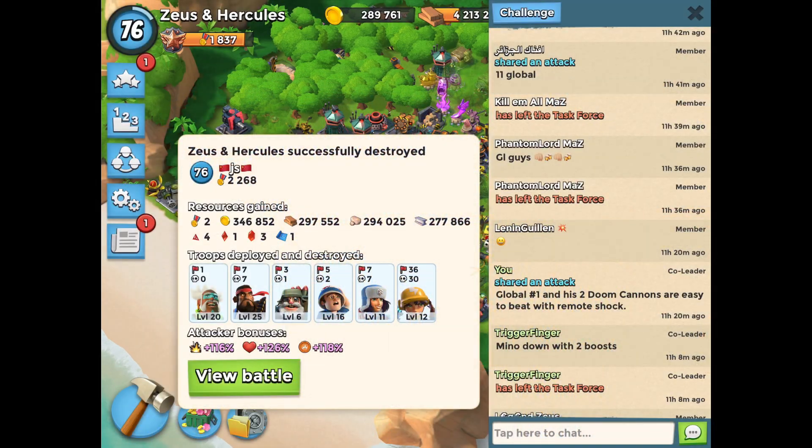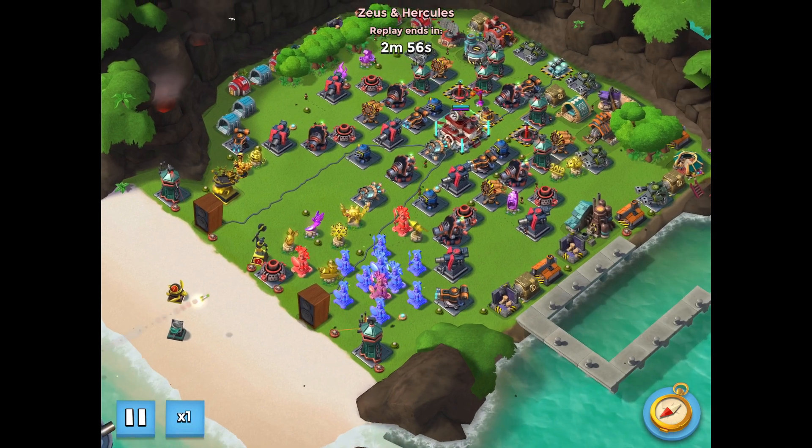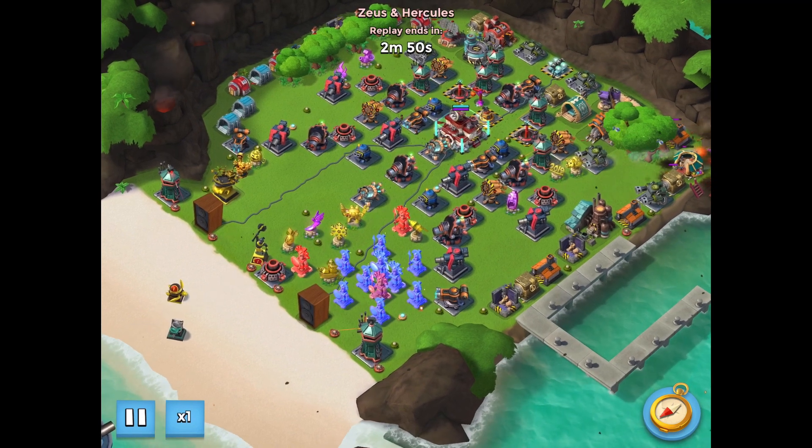So JS has nine boosted ice, two doom cannons, a laser, and it's a pretty hard base to beat. Except at the moment, there's a special gunboat ability — remote hack — so I'm going to try something a little different: a smoky rear-right corner attack.